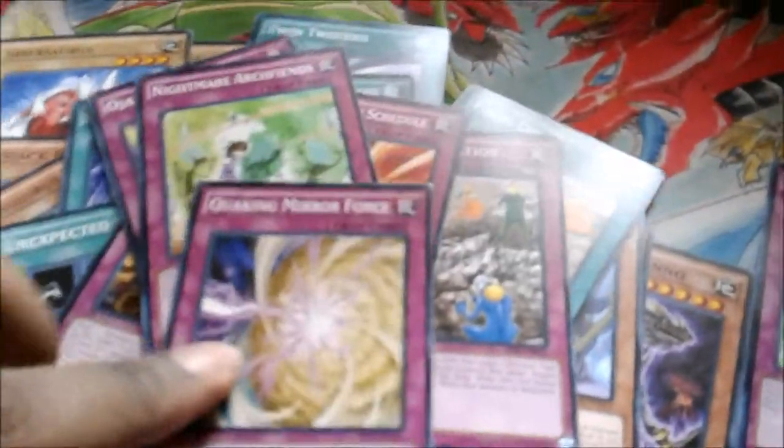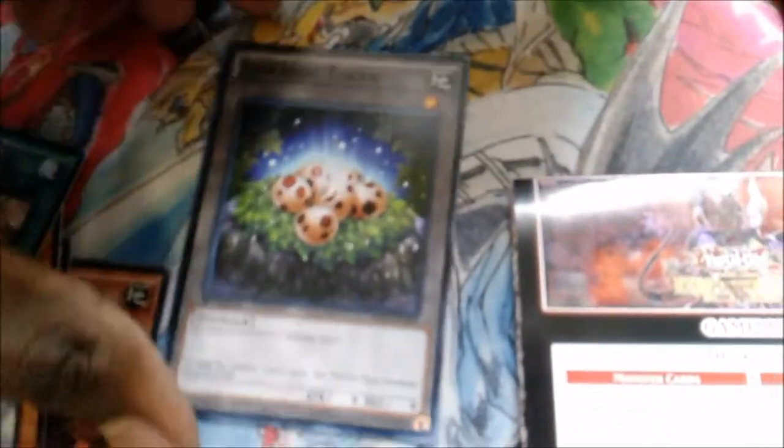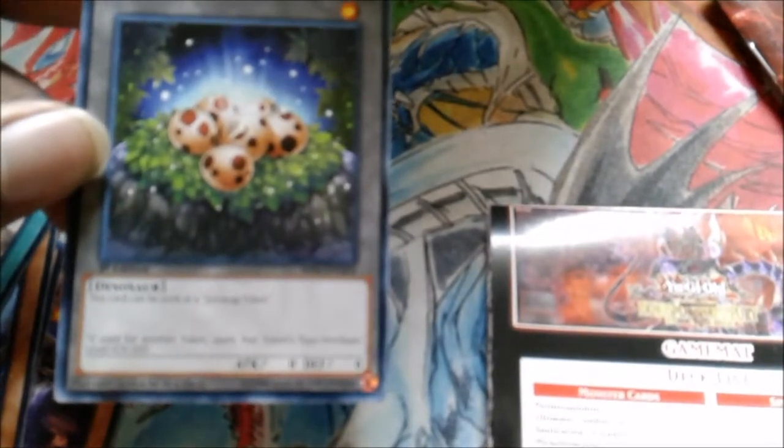Quaking Mirror Force reprint — still worth like four dollars for the common and about ten dollars for the ultra. Some people at locals got mad because it got reprinted, but in my opinion it's not that big a deal. Grand Horn of Heaven — not really a big deal. Secret Blast — only if you're playing Chain Burn, really. Last but not least, we got ourselves a Jurassic Egg Token for Lost World — just a Dinosaur with zero stats.